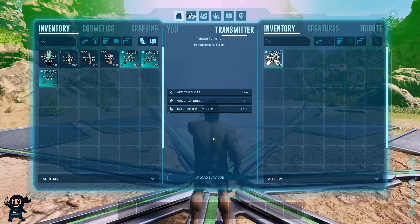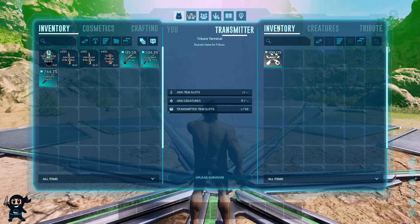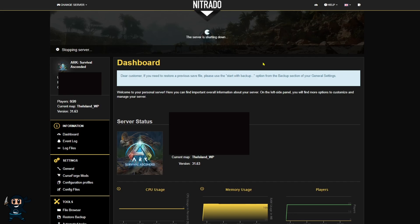To make sure people don't transfer characters, creatures, or items from their single player or other servers onto your Nitrado server, the first step you need to do is go to your server's web interface and stop the server, just like I'm doing right now, because you can't make any changes to it whilst it's running.